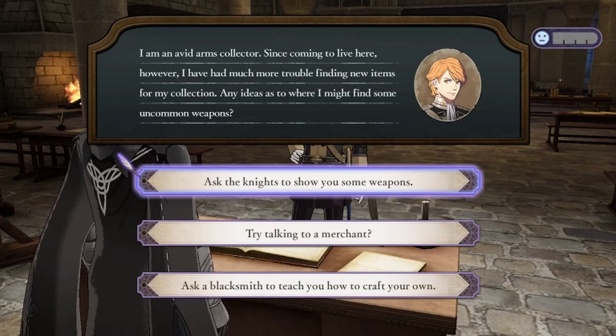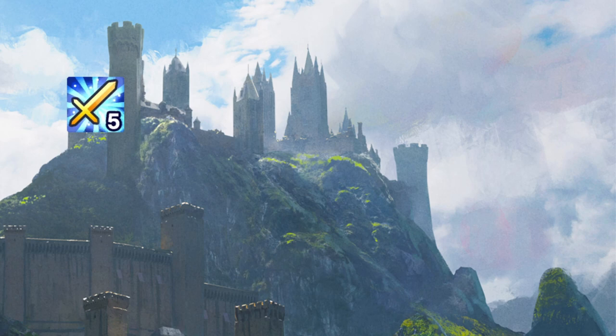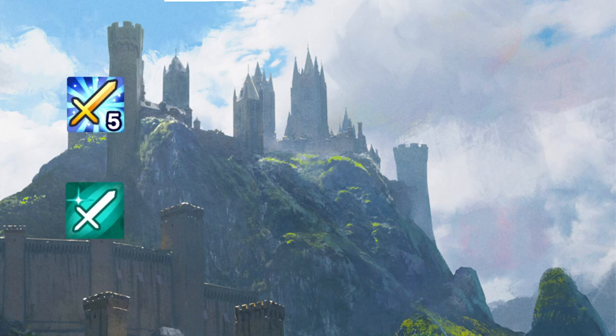Teaching Ferdinand the sword skill is important for a few reasons. Ferdinand will mainly use swords, thanks to them being the lightest weapons, allowing for better speed. Every other level through A+ of the sword skill will earn an improved version of Sword Prowess — a skill that improves hit, avoidance, and critical avoidance while a sword is equipped. And once level S+ is reached, Ferdinand will gain Sword Faire, increasing his attack by 5. Teaching heavy armor is important for one particular reason: upon reaching level C, the ability Weight Minus 3 is gained, and once heavy armor is at A+, it'll be upgraded to Weight Minus 5. There's also the added benefit of Ferdinand learning the ability Seal Speed by unlocking his talent, which can be useful at times.